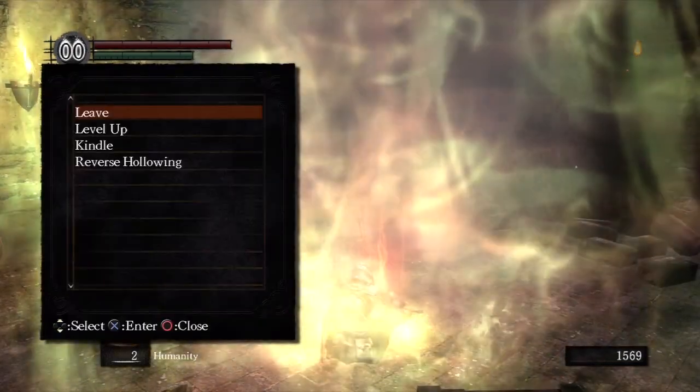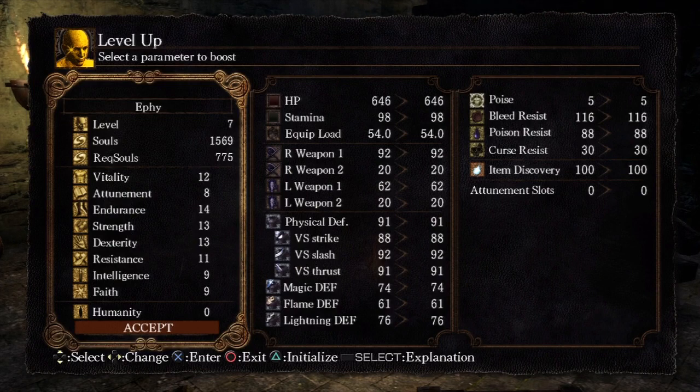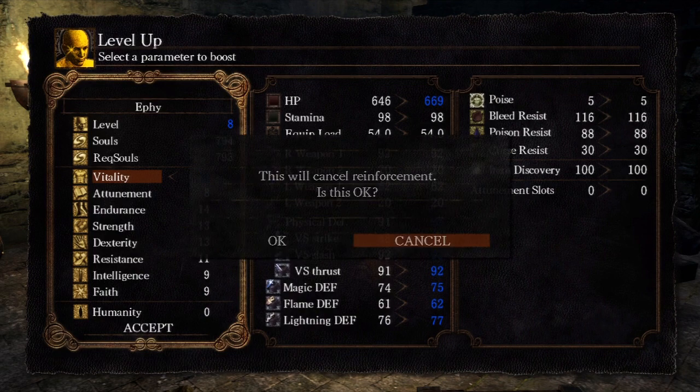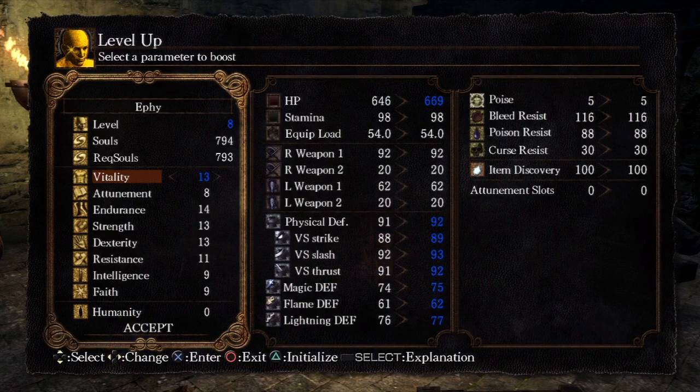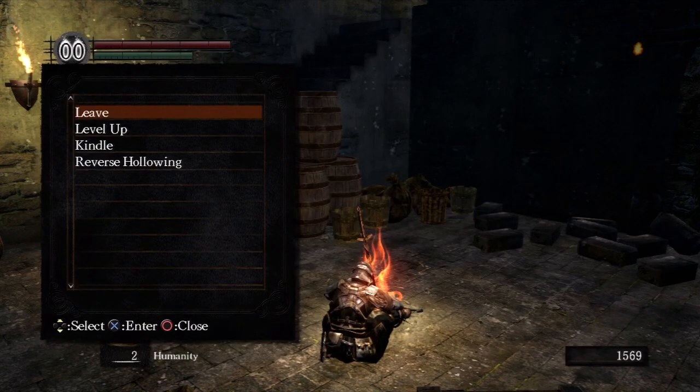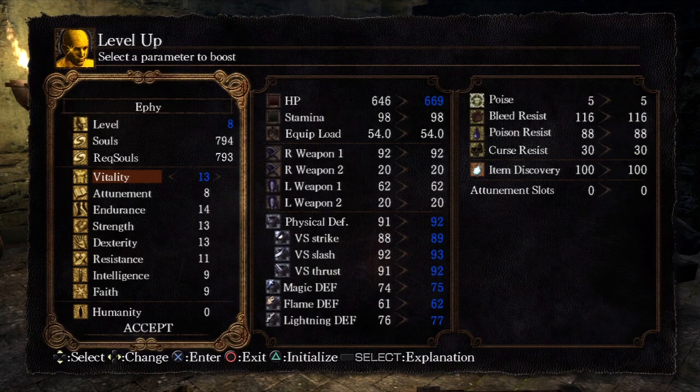I'm going to go up levels — that's all I have. So let's go back to the bonfire, get out of the menu, and level up. So to raise my stats it costs 775 souls and I have 1500. Let's raise up my vitality. I don't have enough — one soul short of another level. Alright, so that's good.